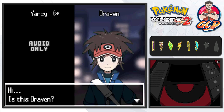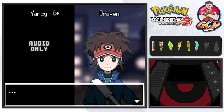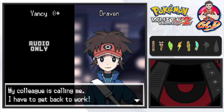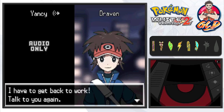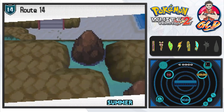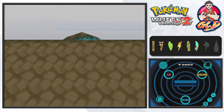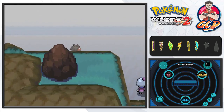The Cross Transceiver is ringing — we're getting a call. As you guys remember, we found a Cross Transceiver a while back that belongs to a person named Yancey. She says: 'Hi, is this Draven? You like Pokémon of that type too? Many of them are cute, aren't they? Oops, my colleague is calling me back, I have to get back to work, talk to you again.' The mystery of who Yancey is continues.